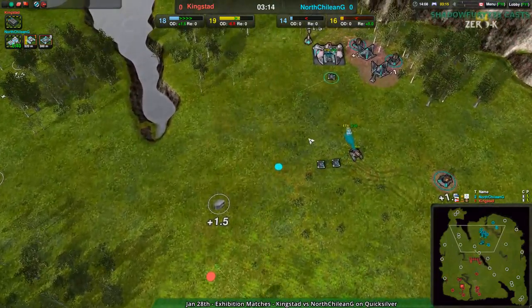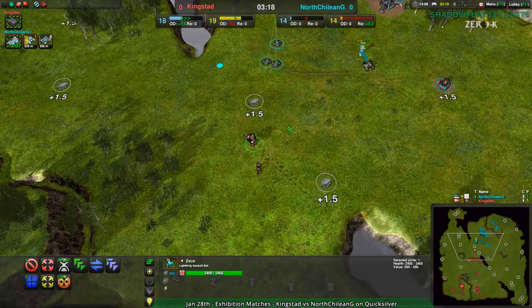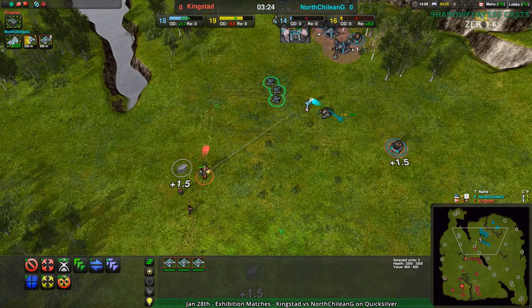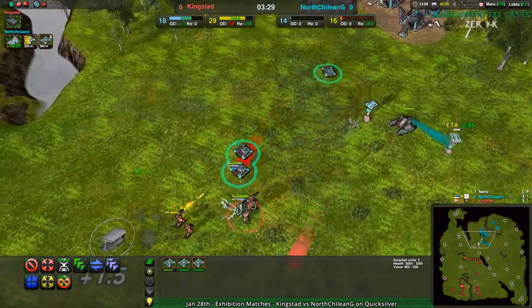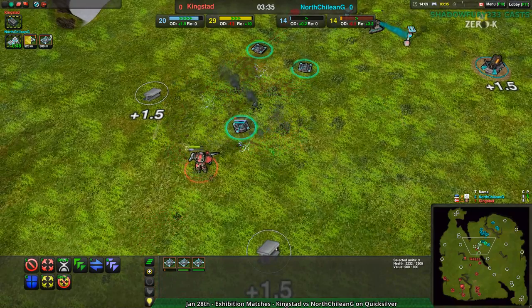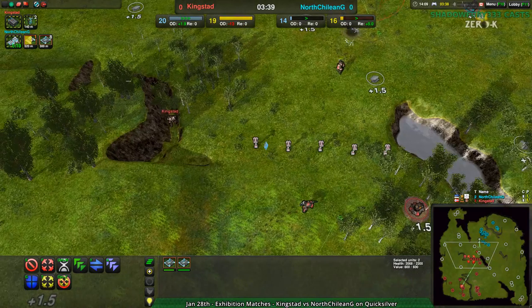At this point, Kingstad is already going for the Heavy Guns and the Zeus is out — should be able to deal with the Panther. There's the Banisher to help out a bit, but honestly I don't think it's the best choice. I think at this point, for North Chilean G, they should probably go for Reaper, just given the units at play here. Although that being said, the Panther is doing a wonderful job dealing with everything — at least dealing with the Glaives. The Zeus, not so much.